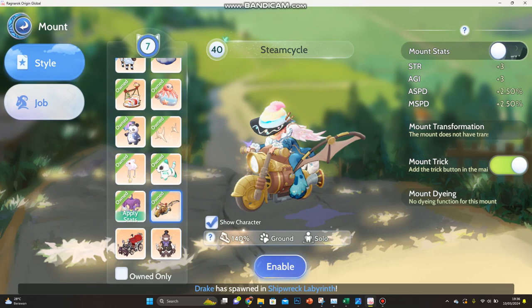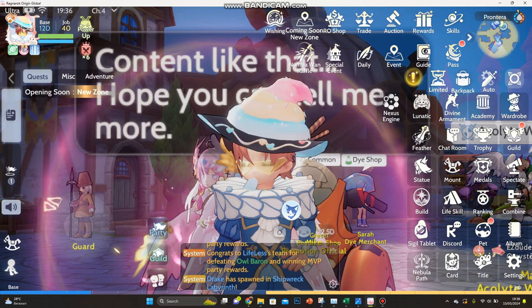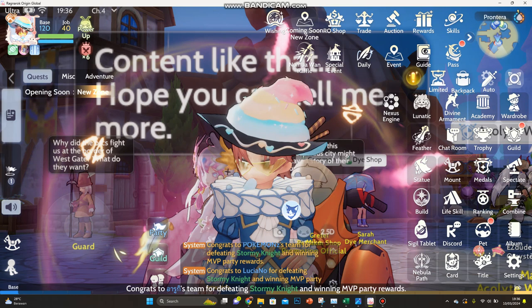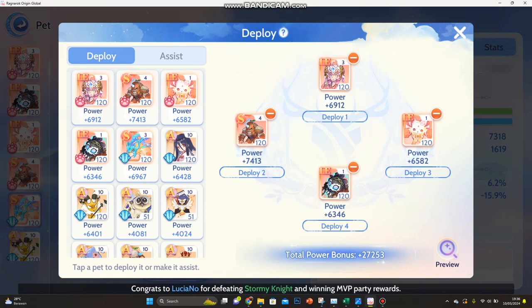If you have this pin, you can use it — the current pin gives movement speed, which is good for PvP, but this one is the best for PvP defense. For pets, these are the best low-spender pets, and for the assist slots you just put in a lot of tier 10 pets — eight tier 10 pets.